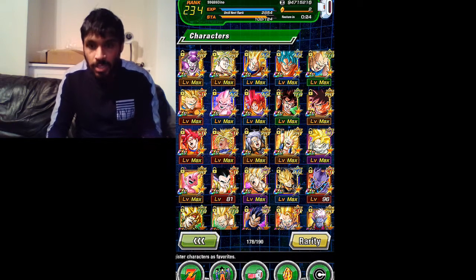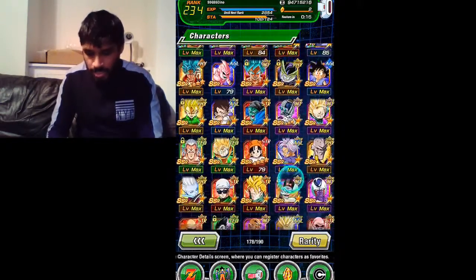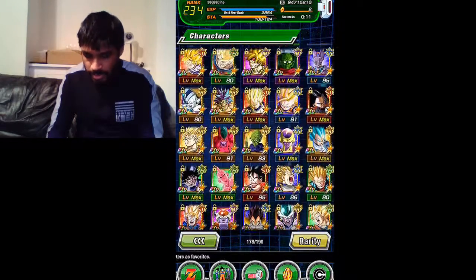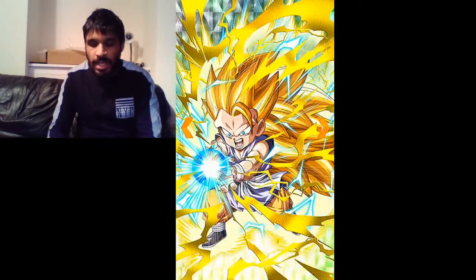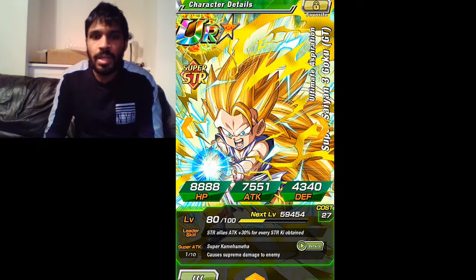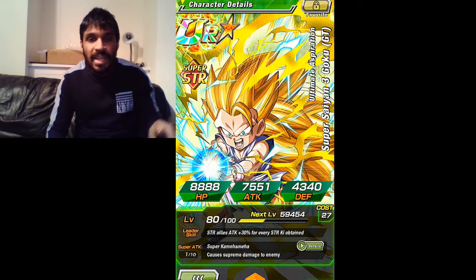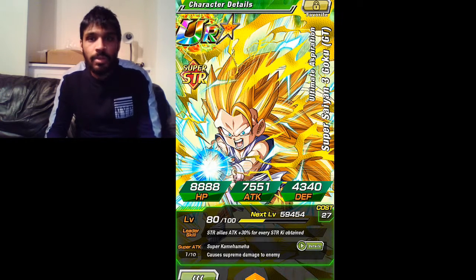So this is how my character box looks — I haven't touched it at all, to be honest. My latest SSR is actually a nuke leader: Super Saiyan 3 Goku GT, Ultimate Aspiration. His leadership skill gives all strike allies 30% attack for every strike, so you can nuke with him as a leader. His super attack, Super Kamehameha, causes supreme damage to the enemy, and his passive Seasoned Courage gives 25% attack to all allies.